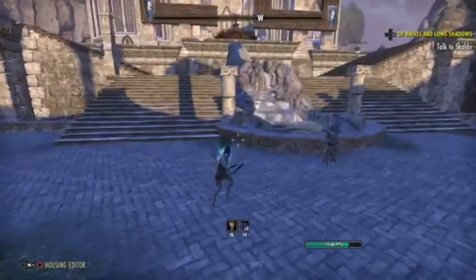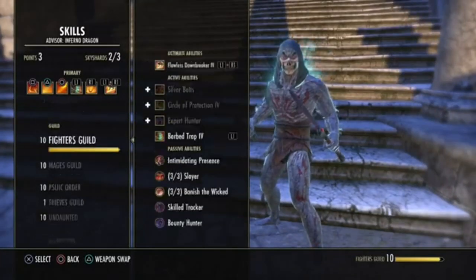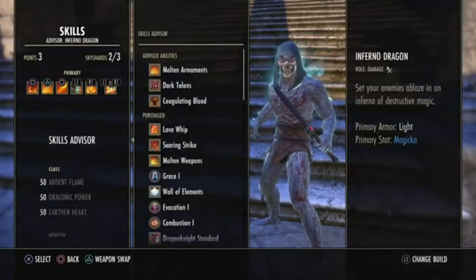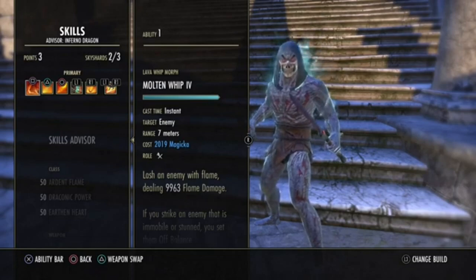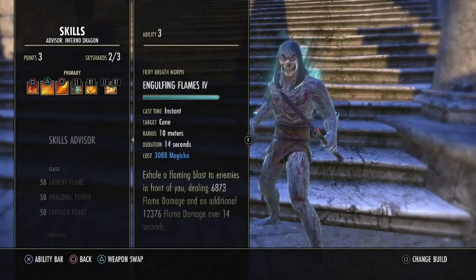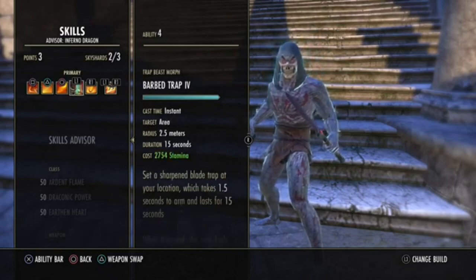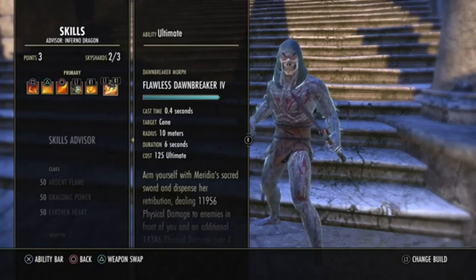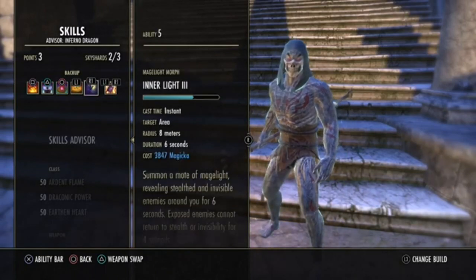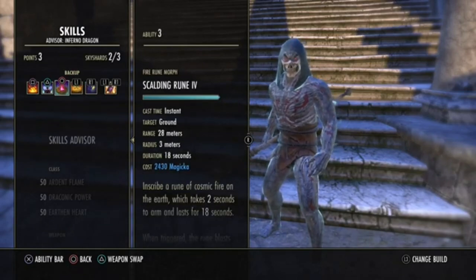The next thing to look at are your skills. Make sure your bar is set up so you can parse as efficiently as possible. First, make sure you have the right skills — it's all too common that you finish a trial or arena and forget to change your skill back. For instance, on a sork, switching out Bound Aegis for Critical Surge is a common change for single-pet sorks. Make sure you have the correct skills on your bar.